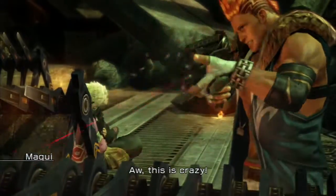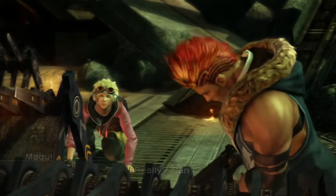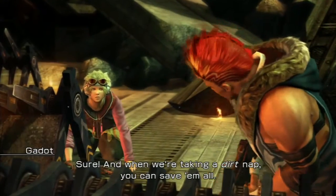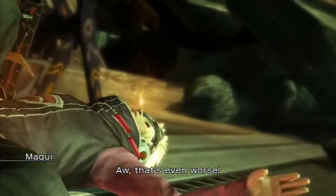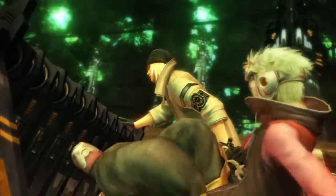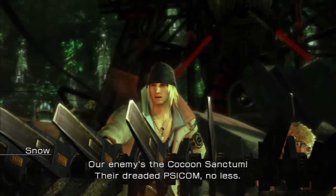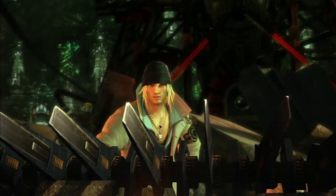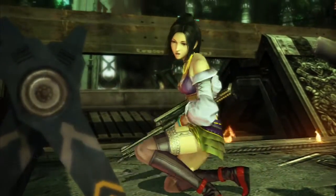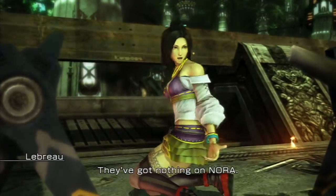Then take a nap. Really? Can I? Sure. And when we're taking a dirt nap, you can save them all. That's even worse. No dirt naps today — we're all in this together. Our enemies, the Cocoon Sanctum — their dreaded Psycom, no less. Psycom's nothing but a whole bunch of bluster and bullying. They've got nothing on Nora.